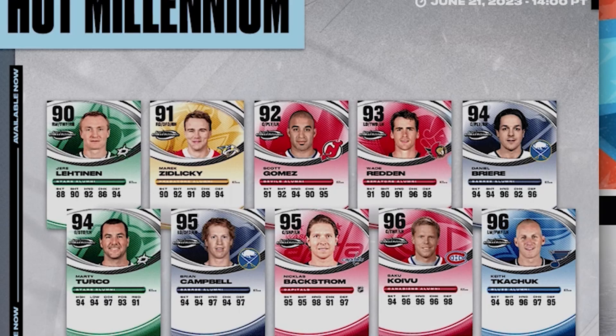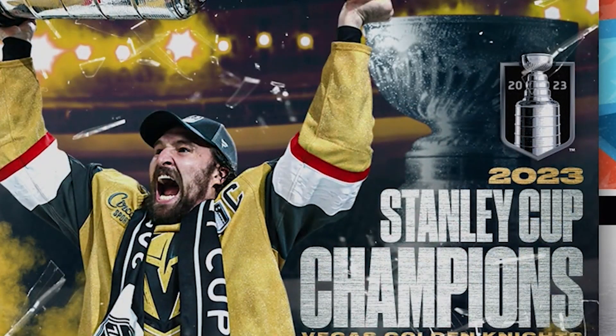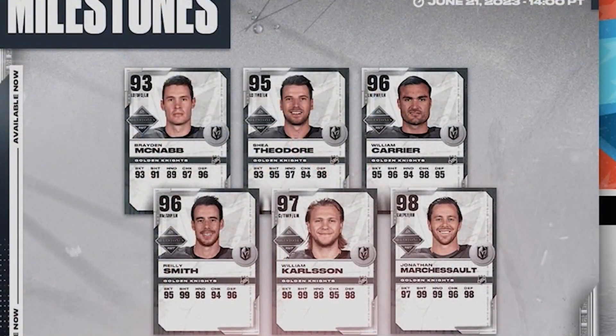Kachuk, Koivu, Backstrom, Campbell, Turco, Breer, Wade Redden, Scott Gomez, Delisky, Lettinen. We have some Vegas Gold and Knight cards here: Marcia So, Carlson, Smith, Carrier, Theodore, and Macon Nabb.